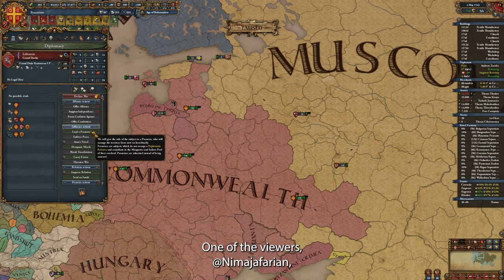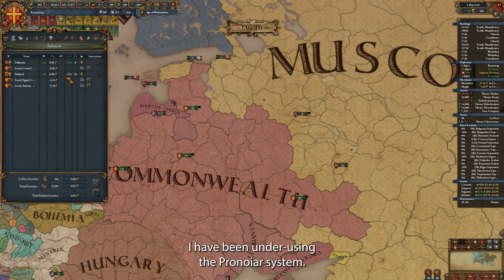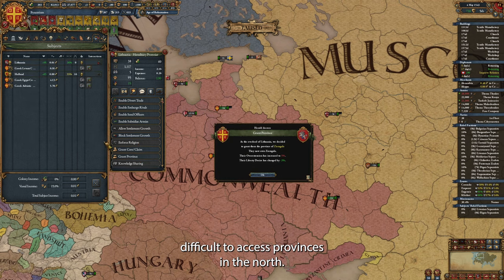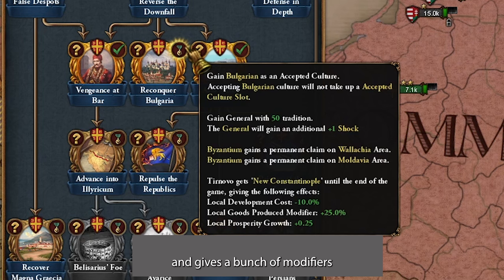One of the viewers, Nima Jafarian, made a good point in his comment — I have been underusing the Pranoir system, let's go ahead and use it. Now that we have landed a Pranoir in Lithuania, we can give them all those difficult-to-access provinces in the north. With this new peace configuration, we have reconquered Bulgaria. This opens a mission where we get Bulgarian as an accepted culture for free, and gives a bunch of modifiers until the end of the game in Tirnovo province, along with some claims.